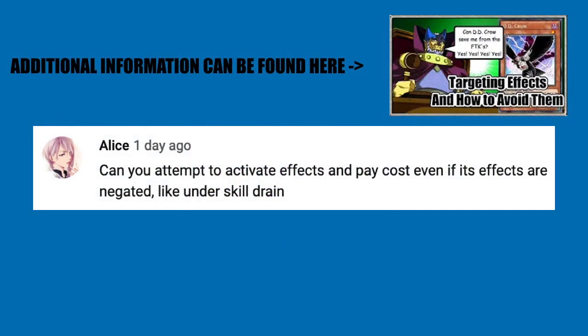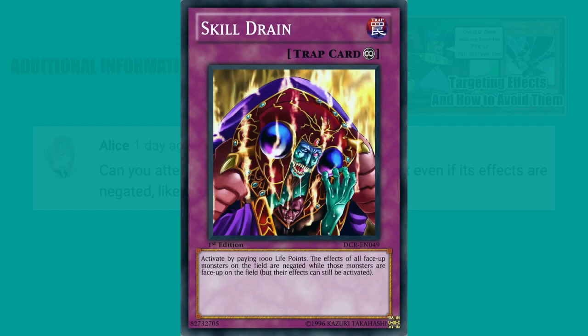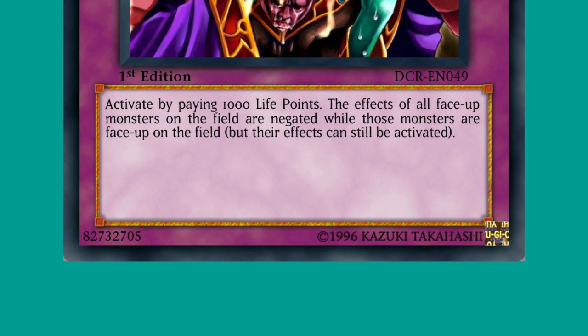Alice asks: can you attempt to activate effects and pay costs even if an effect is negated, like under Skill Drain? And the answer is yes. Skill Drain doesn't say you can't activate effects. The latest text update of Skill Drain says you can activate their effects, but they are negated — meaning if you can activate them, you can pay costs.